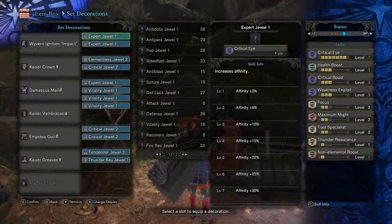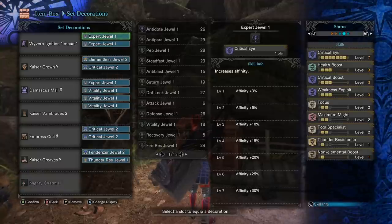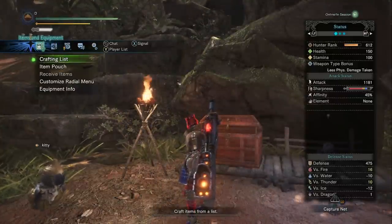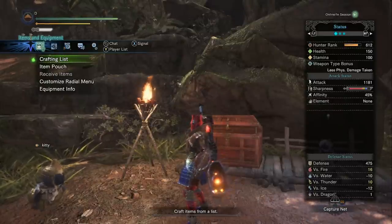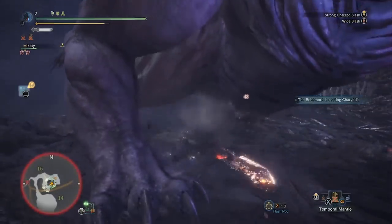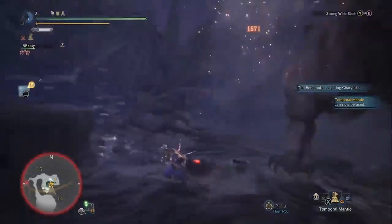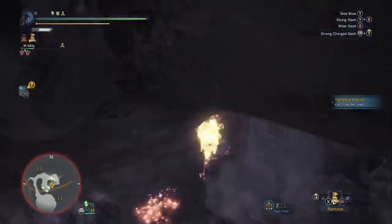Counter build number two is for fighting the Extremoth. We're going with a fire resistance Master's Touch build because we're concerned about damage from meteor and thunderbolt. Eat elemental resistance large at the canteen to bring both thunder and fire resistance over 20. You're doing much more damage with this setup than the previous one because we have 95% affinity, Master's Touch, and Crit Boost. Try to avoid hitting him in the tummy as it'll mess up your sharpness, and try not to guard anything either as that also breaks sharpness quickly.